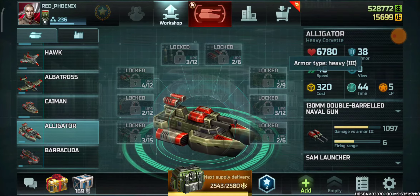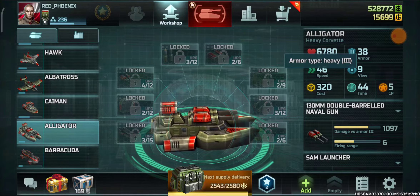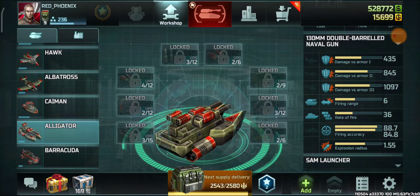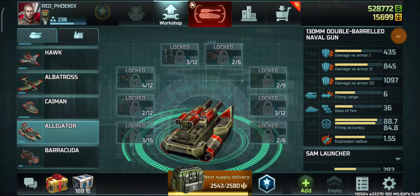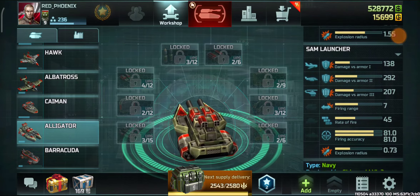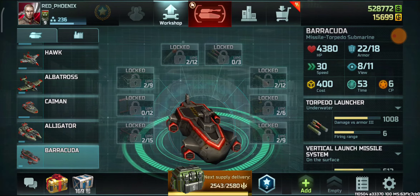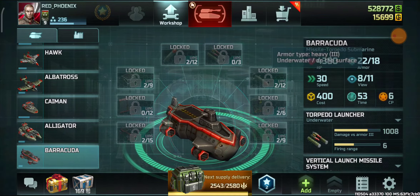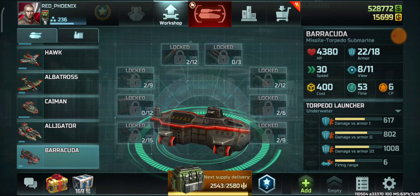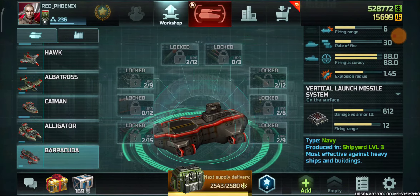It has less armor compared to Vikings and more HP, and possesses almost equal power as destroyer at this rank. SAM launcher is a bit weak. Barracuda — armor is not that good, speed is pretty low, and it's not useful in most cases at least for this rank.